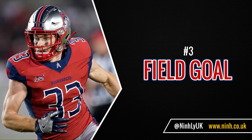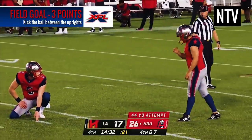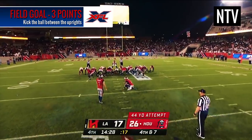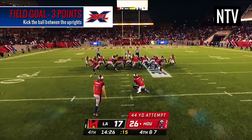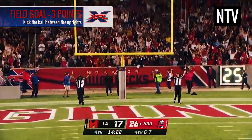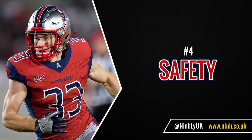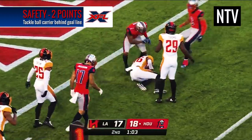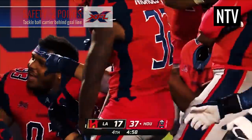At any time, the team with the ball can kick the ball between the posts and over the crossbar for a field goal. They must hand it to a teammate who holds it on the ground ready for the kicker — a successful kick scores 3 points. If the defense tackles an offensive player behind his own goal line, the defending team scores 2 points, which is called a safety.